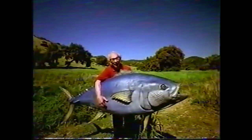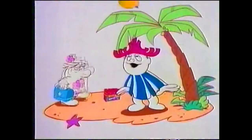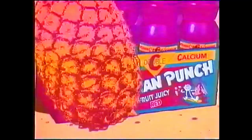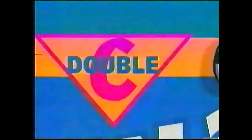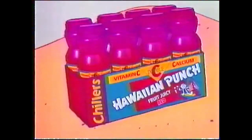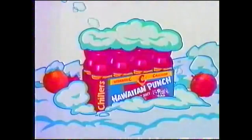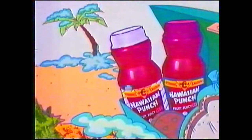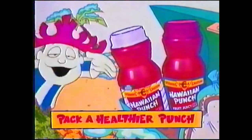Do you Yahoo? You'll taste seven kinds of fruit in Hawaiian Punch. Introducing lunchbox-sized Hawaiian Punch Chillers with vitamin C and as much calcium as a serving of milk, for a double C punch. They're more nutritious than ordinary drink boxes and they're chilled in the refrigerated section. New Hawaiian Punch Chillers — original and no added sugar. Pack a healthier punch with lunch!